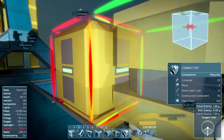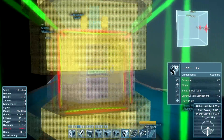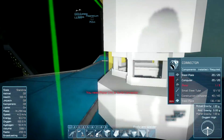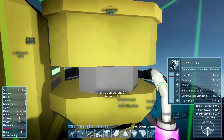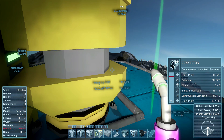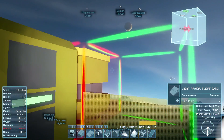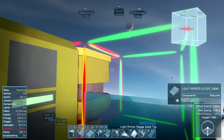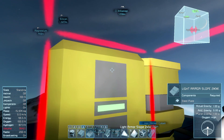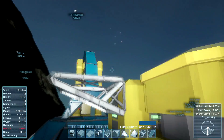Using just a connector wouldn't work — we've learned that if we run out of power with a pair of connectors, they detach. We don't want that to happen. So we've got the merge block keeping everything hopefully nice and secure, and then we've got the connector doing its own thing. We still need to maintain power to the whole thing, but I feel better with merge blocks than connectors.